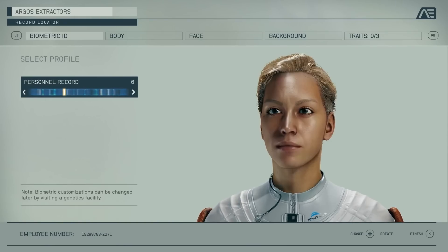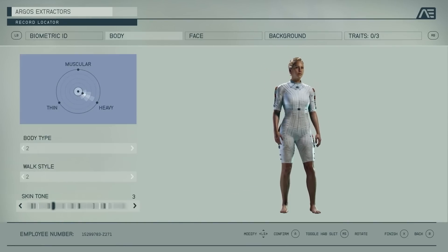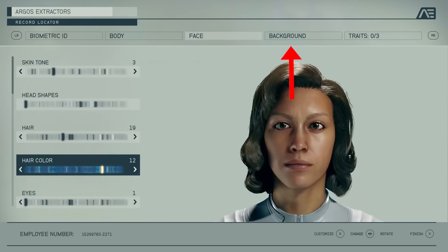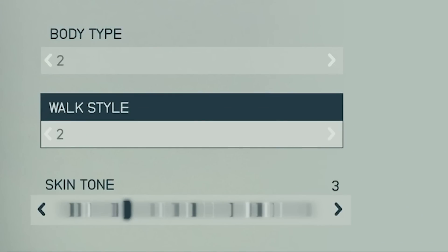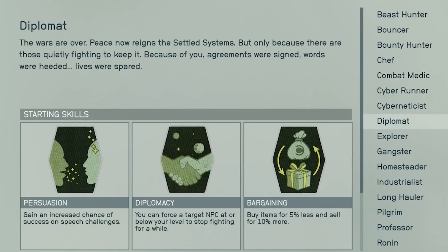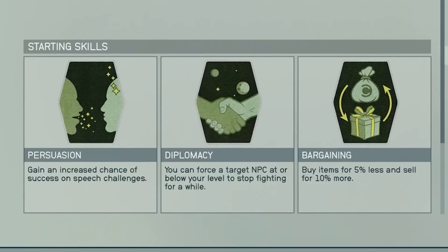So now let's talk about the character you get to create. During the extended look, we got a quick peek at character creation from the beginning of the game — we see customization tabs for biometric ID, body, face, background, and traits. We can expect the same customization options we've seen evolve throughout the last ten years of Bethesda titles, plus new options like choosing a walk style. Most importantly, you'll be able to choose your character's background from a wide list, including bounty hunter, chef, diplomat, and even gangster. Based on your background, you'll be given three starting skills, and your background will be referenced and known by characters around you.